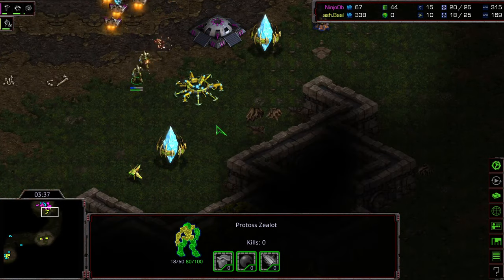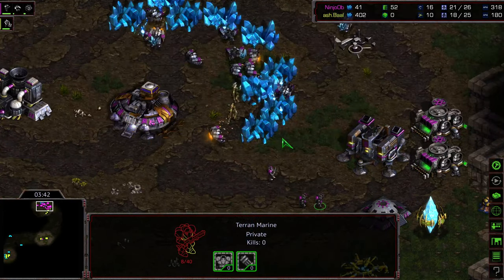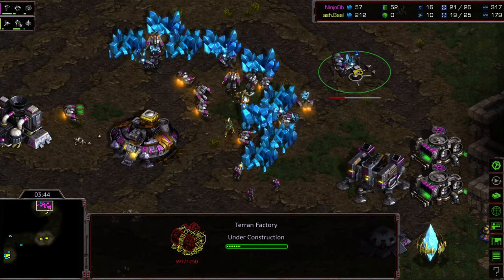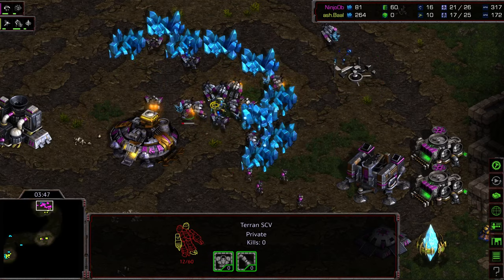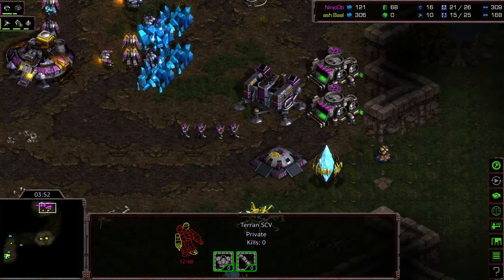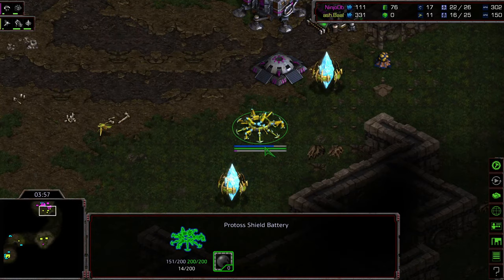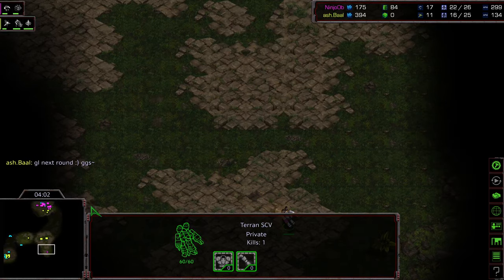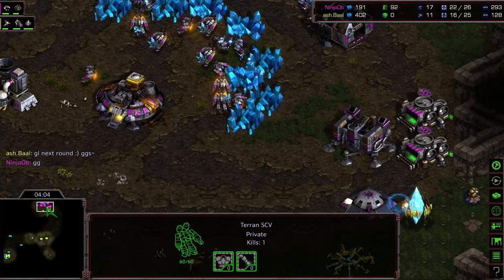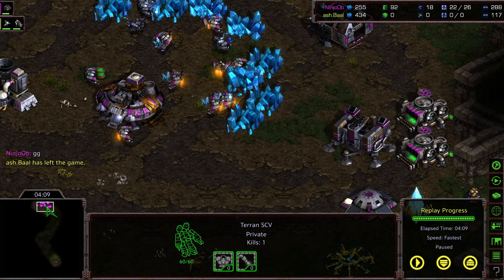The first zealot's been taken out and the pylon is down — unpowered gateways. It's just going to be these two zealots trying to deal with this. I do believe this is Ninja's game to lose. Final zealot getting linebackered by those SCVs, and now the marines can comfortably sit inside that bunker. There's the GG from Ball — good luck next rounds. Ninja advances to the round of four! Hope you guys enjoyed it, thanks for listening.